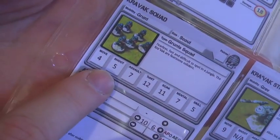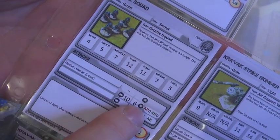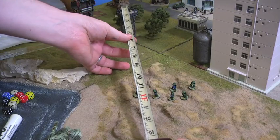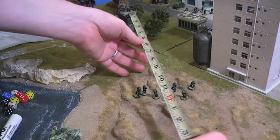This squad has moved their four inches and can now fire. I'm looking at their shoot skill of 5 and the weapon's standard range of 10 with a damage of 6. You can fire a weapon up to double the listed range but it's most effective within the range listed on the card.